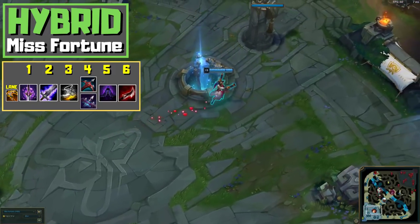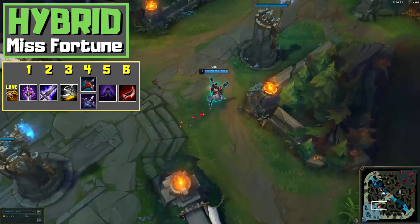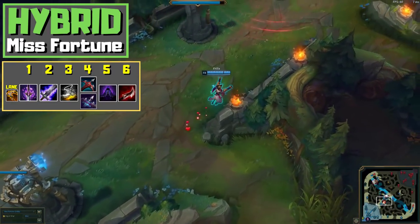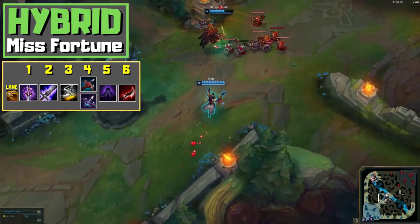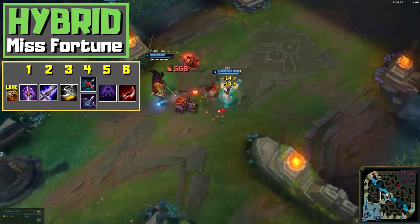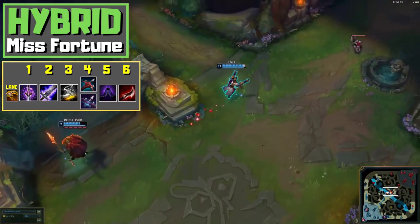While this build kind of gives you the best of both worlds, the obvious downsides are that your consistent damage is worse compared to the crit build and your burst damage is worse compared to the Assassin build. Moreover, your itemization leaves little to no room to adjust to the individual game without sacrificing a lot of damage, so use this at your own risk.